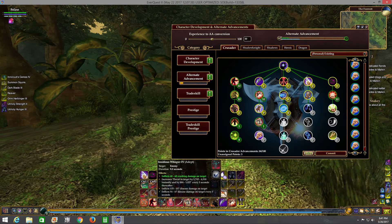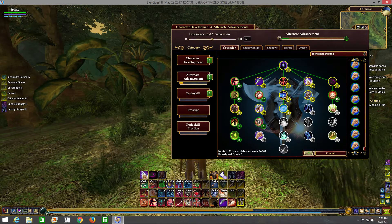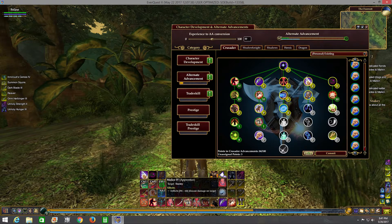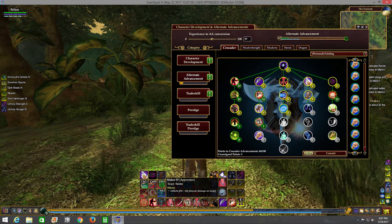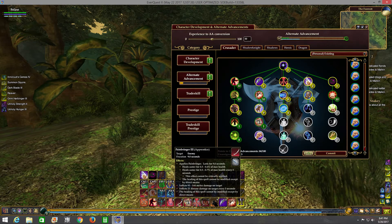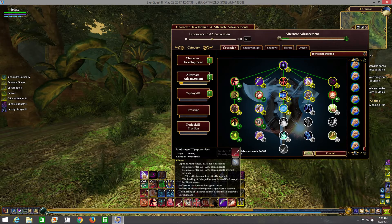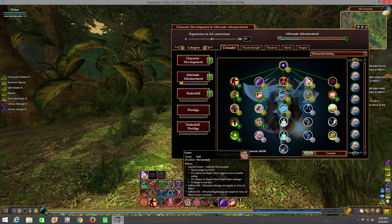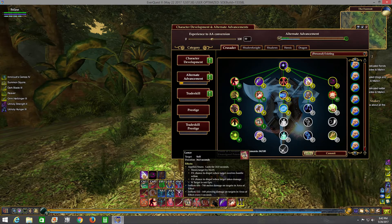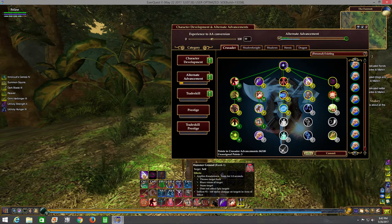Insidious Whisper at Adept rank: taunt, disease damage, and a disease DOT on a single target - 296 to 446 disease damage. Pain Bringer is like a life tap attack, which is cool - I should probably work on upgrading that. The second row of spell icons are apparently my AoE set up and the bottom row is all my single target attacks. Lance applies a snare area effect, Hammer Ground is also an area effect with a knockback - that's pretty good.